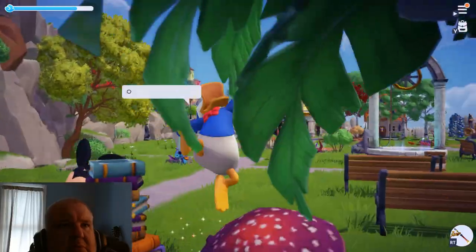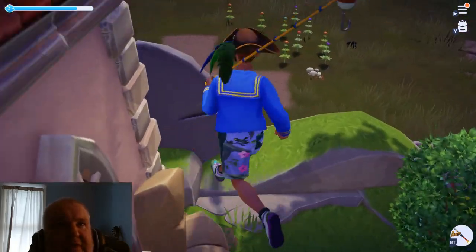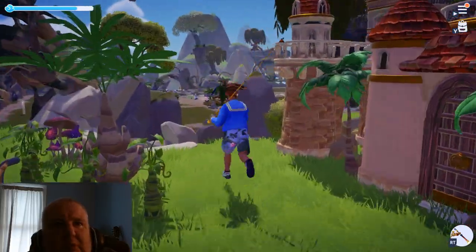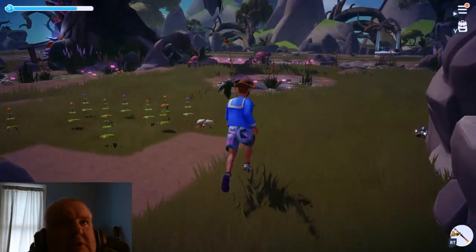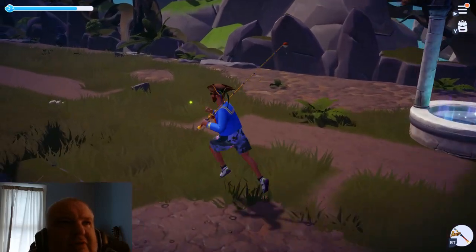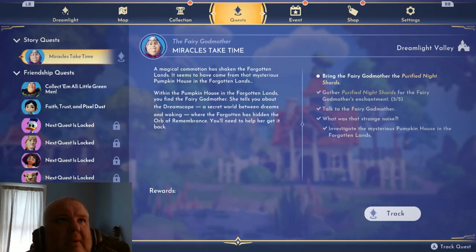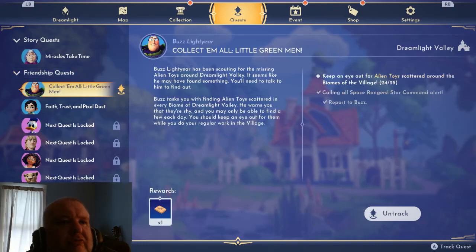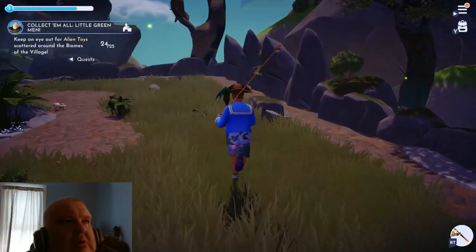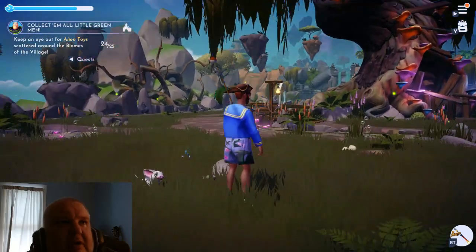Here we go, thank you. I guess we'll go into the swamp. I need just a few little green men - I need one to finish this quest. Is it active? I don't think it's active - how do I activate it? Maybe that's the problem, I've got to activate it. Alright, I'm tracking now. Scattered across biomes - in the village we need every biome. If I don't get this I'm going to lose my mind. I'm probably going to cut this off here because we're almost at 30 minutes anyway.